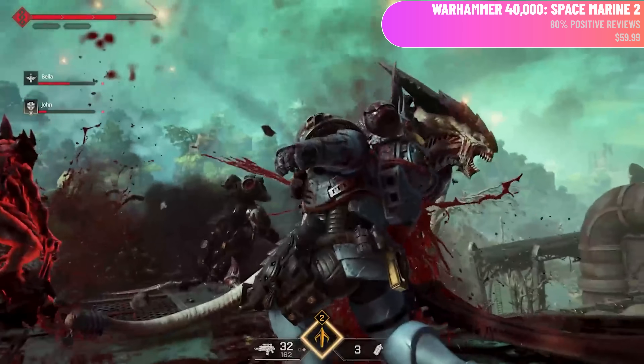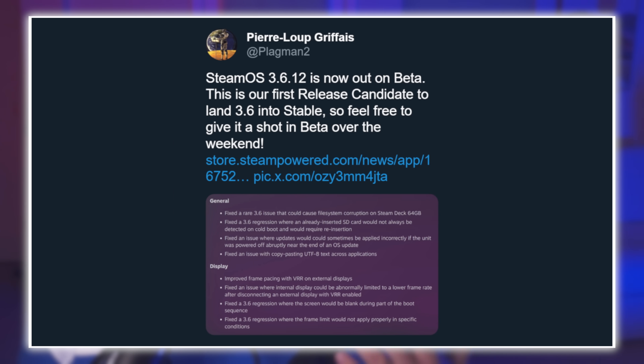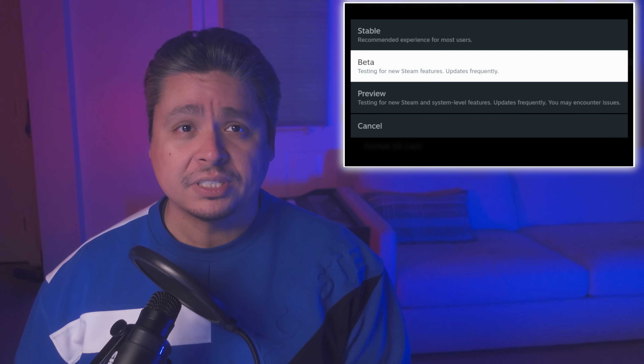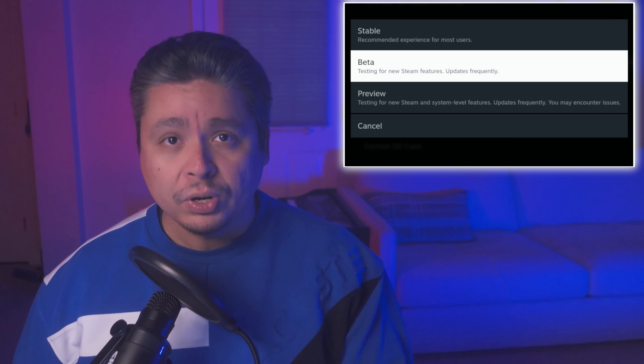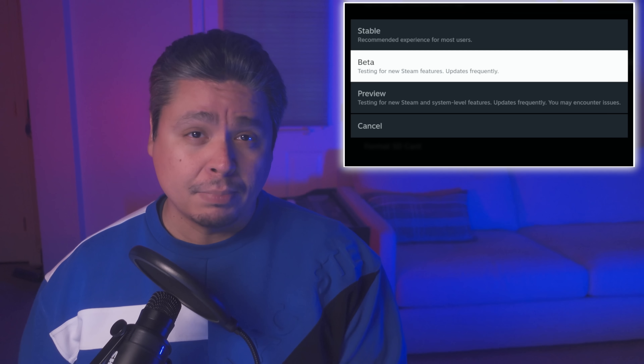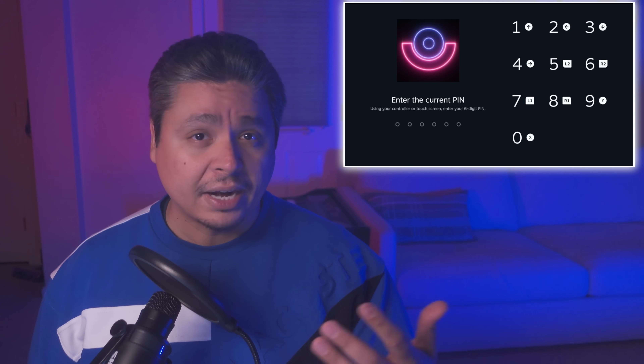Late last week, Valve developer Pierre Lou tweeted that SteamOS 3.6.12 is now in beta and teased that this is a first release candidate for SteamOS 3.6 to come into the stable channel. Up until now, SteamOS 3.6 has only been in the beta or preview channel — those two channels are for testing and previewing upcoming features, but they're not considered stable.